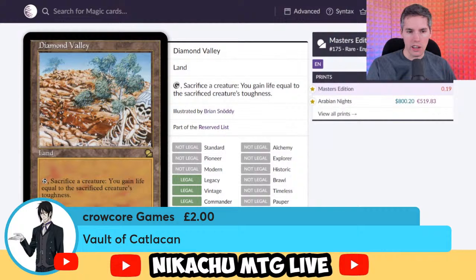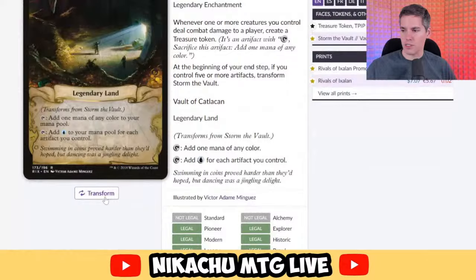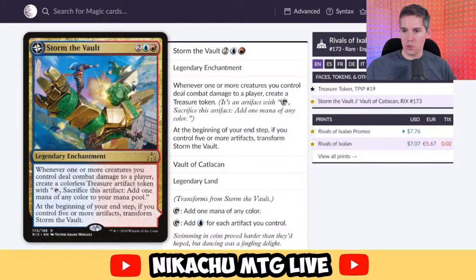Krokor Games suggests Vault of Catlacan — that's not even a land. It's a legendary enchantment, so it doesn't count. Donated.